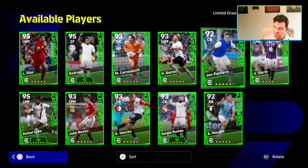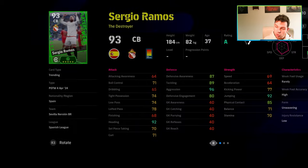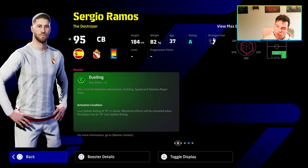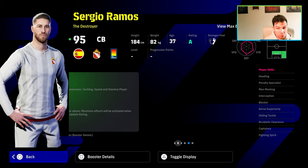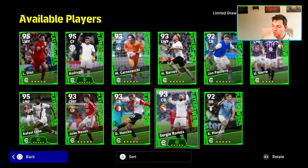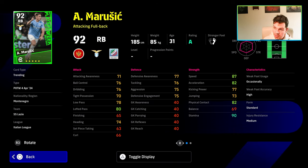And then there's Sergio Ramos as a booster as well — very nice defensive stats, not bad speed, heading, jump and physical contact. This isn't a bad card. If you're looking to get a really nice Sergio Ramos card, this might be one of your last chances of getting him. It's a pretty decent card, to be fair. I wouldn't be against anyone trying to go for him.